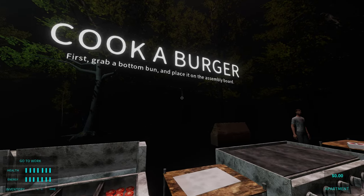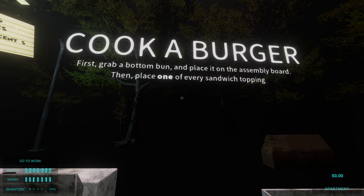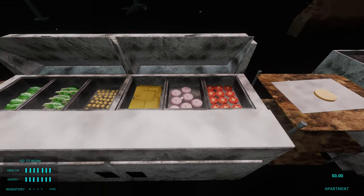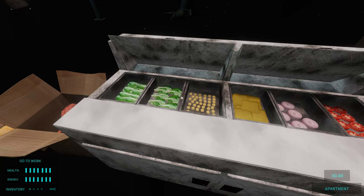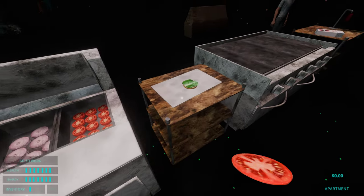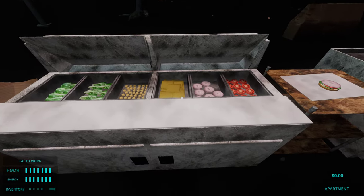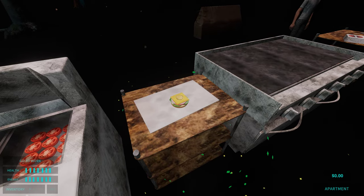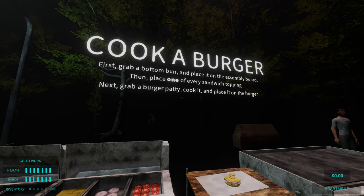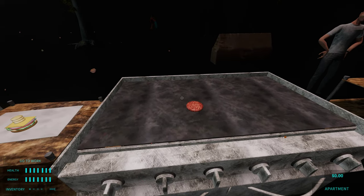Cook a burger: first grab a bottom bun and place it on the assembly board. Bottom bun — let it cook. Then place one of every sandwich topping. So we're going to start with lettuce, and then put some tomatoes, and then onions. And then let's slap on the cheese, and then the pickle — one more pickle. Next grab a burger patty and place it on the burger here, I guess we can just put it on here.